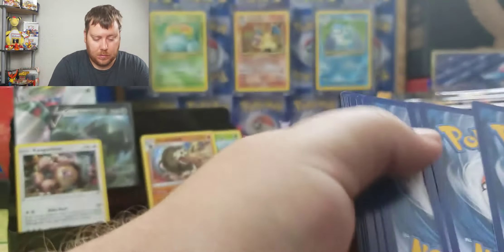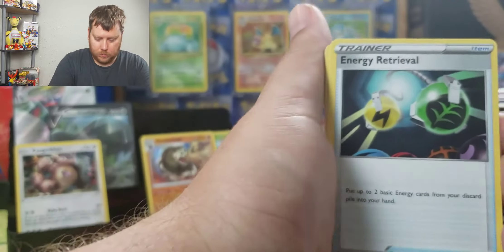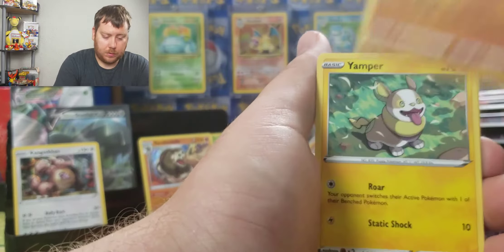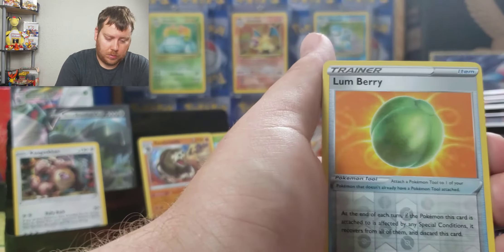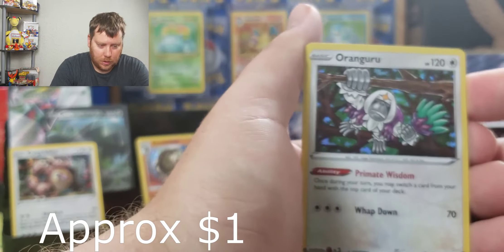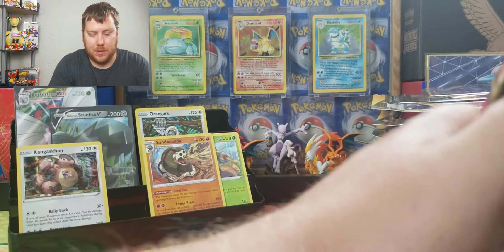Some open so easy and some just give you such a hard time. More Drizzile, Ampere, Grookey, Cufant, Baltoy, Lumberry, and a Kangaskhan holo — we're just stacking holo rares over there on that Sword and Shield side!